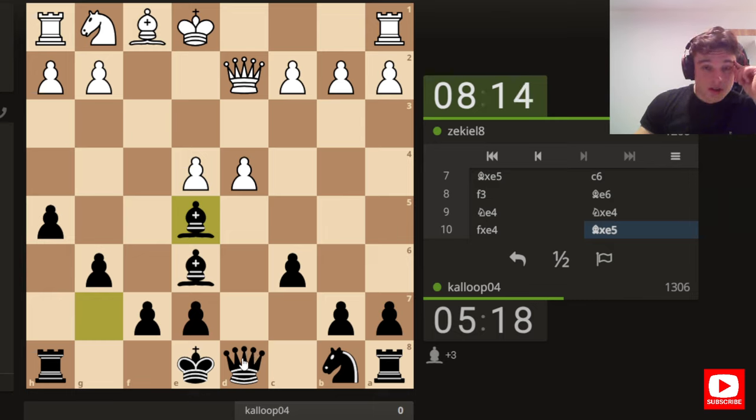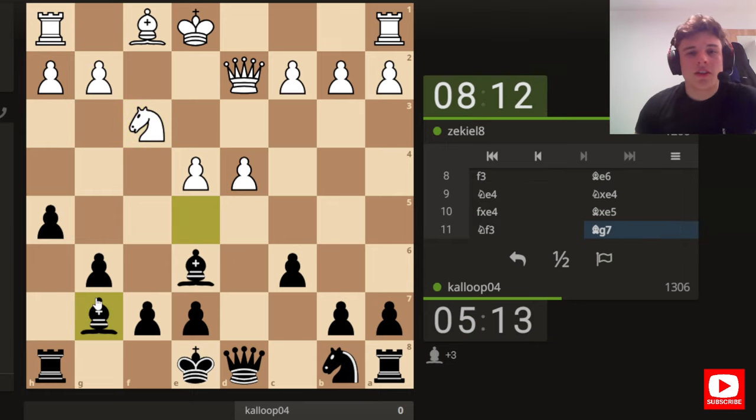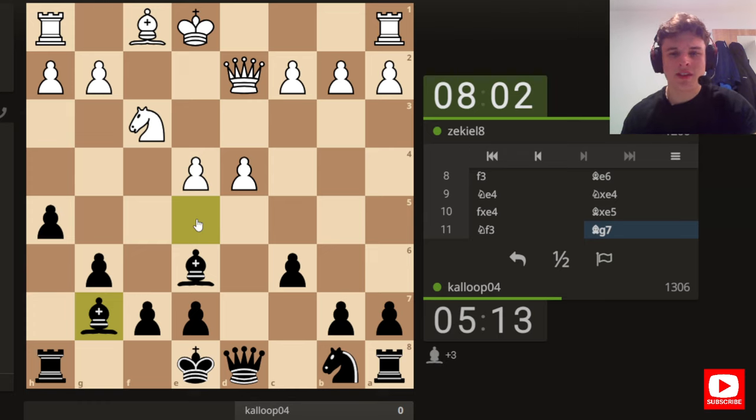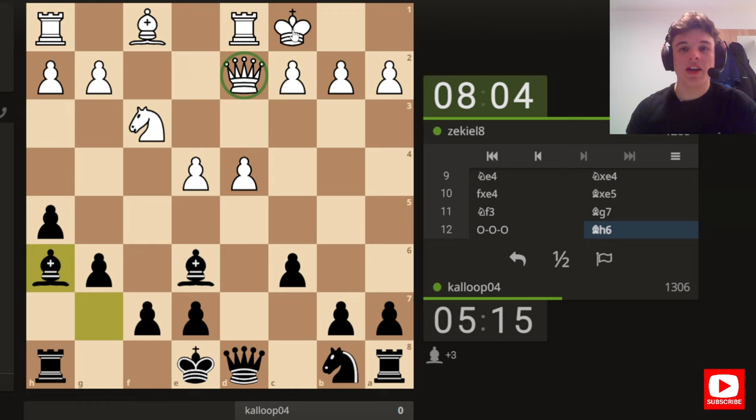We don't have to trade the queens - we could play queen b6 or c7. He just doesn't take our bishop - I don't understand. Doubled isolated pawns is better than being a piece down, that seems obvious. And he blunders again to bishop h6, pinning the queen to the king. With his f-pawn gone there's no ideas of f4 to block the diagonal, his only move will be knight to g4.